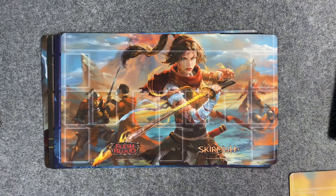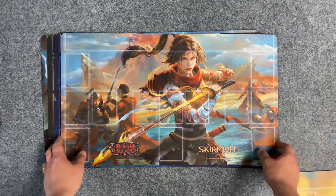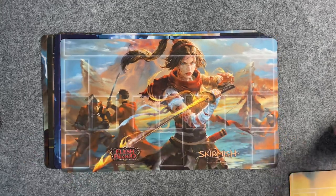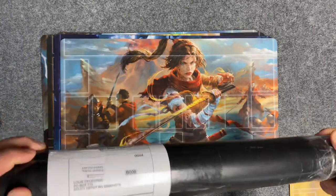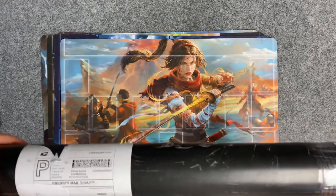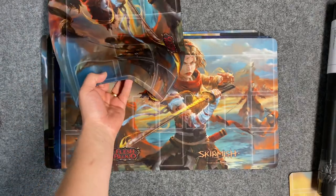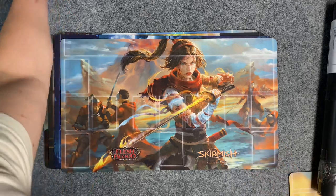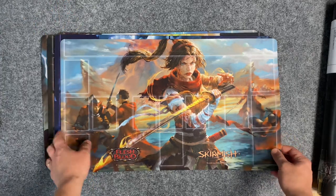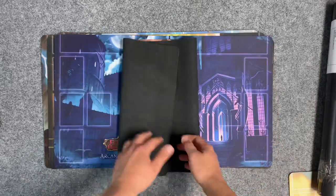Now we have a Scar for Scar mat. We'll do Scar for Scar at the end, because this is a Scar for Scar mat that came from Singapore, this is one the buyer thinks is fake that came from overseas, and then this is a Scar for Scar mat that I got from the United States. We're going to compare all three of them and see some differences, some similarities, and compare some stuff. We'll do that here at the end.